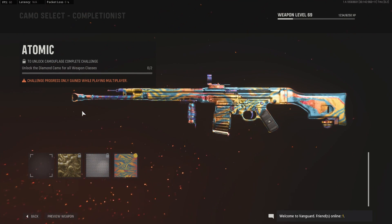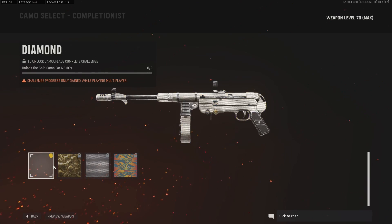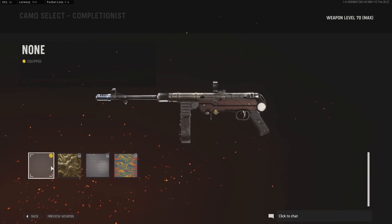First, you're going to use the mouse and do a circle motion in the empty camo box. Then you're going to press right on the d-pad repeatedly until you see the camo you want, and use A on Xbox or X on PlayStation to select the camo. This is kind of done in one motion, as you see in the background.